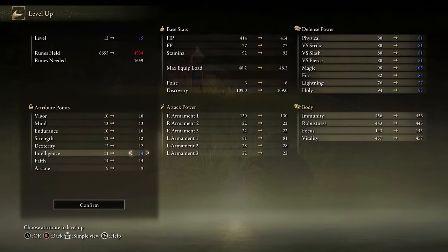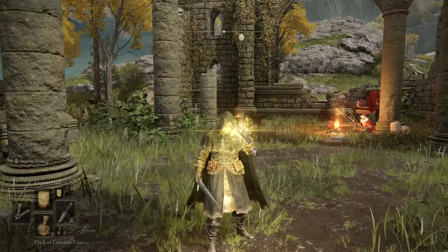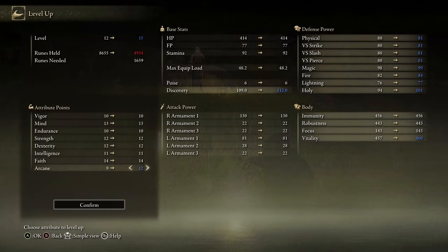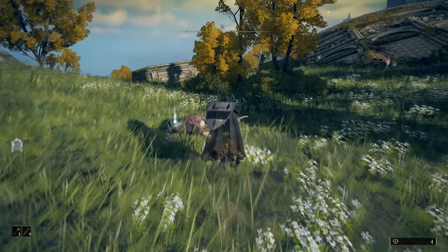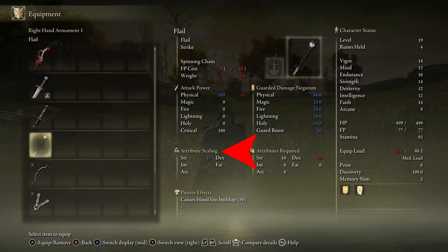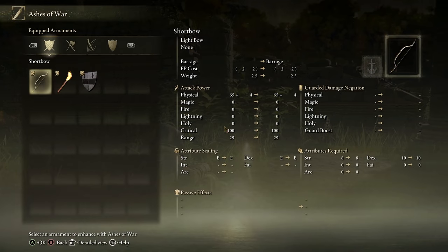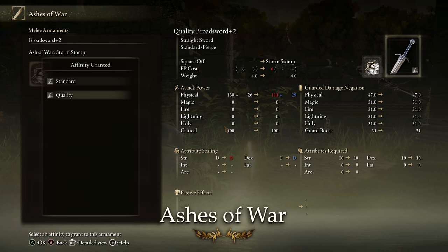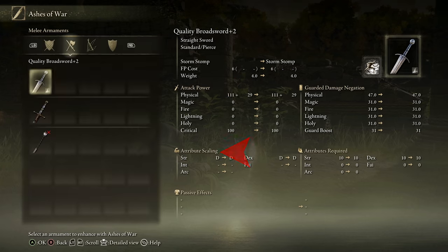Spells usually scale in damage with intelligence or faith. Intelligence generally boosts the damage of sorceries, while faith generally boosts the damage and healing of incantations. Arcane is also a new attribute in Elden Ring — it governs your discovery stat, which increases enemy item drop rates. It's also a stat that increases the damage of certain sorceries and incantations, and can play into the stat scaling of certain weapons as well. Every weapon comes with a default scaling, and your favorite weapon will really influence which build you end up going with.